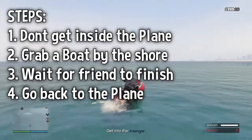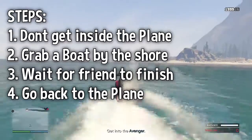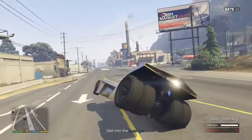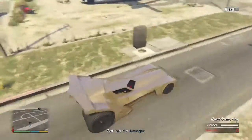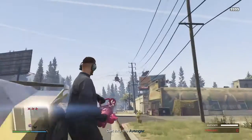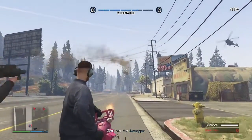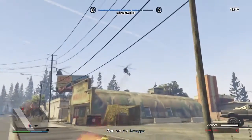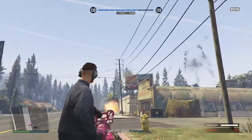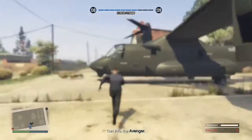My friend is done — I'm gonna pick him up and we'll head back to the Avenger. As you approach the Avenger there are going to be a couple of helicopters you have to take down. Use a minigun, RPG, homing launcher — whatever gets the job done. I recommend whoever is not the host flies, because it'll be a lot easier for the host to have enough time to back out towards the end.